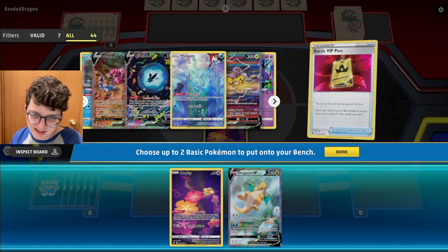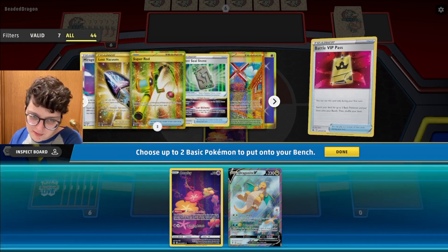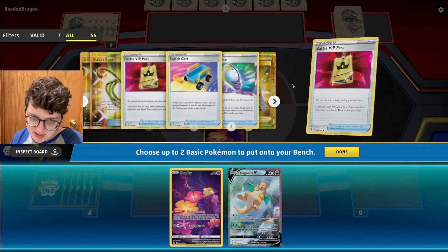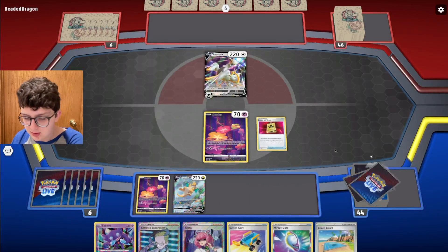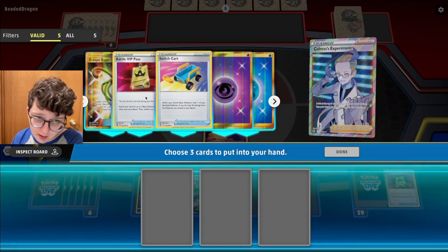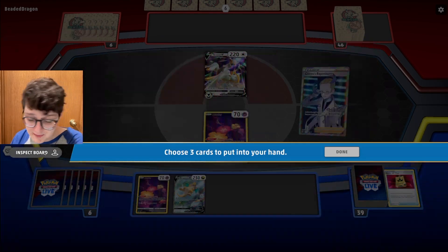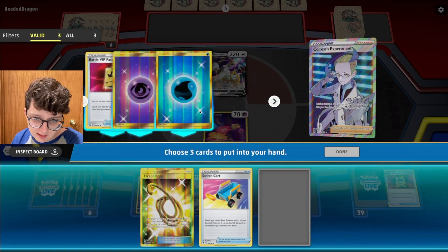I might just go for the Dragonite, put it down. We have the Vacuum in but we prize a Seal Stone — these prizes are scuffed. I think all the energies and the Gates are in there though, and got a Boss. Probably the Poké Raid too. VIP doesn't really do anything here, so I might just take that stuff. I suppose I could have grabbed the VIP. Not making these easy for me.